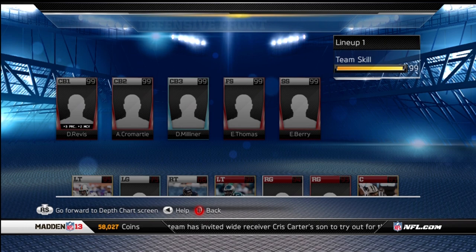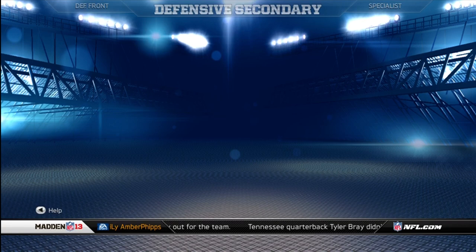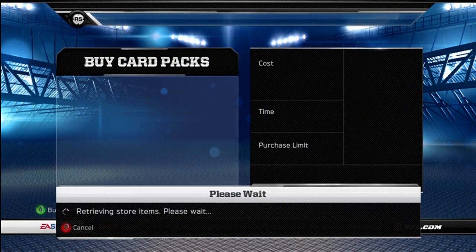Now if we come over here, I have the collected D-Milner card — collected him, bought him out for 520,000. I had all this recorded, the pack opening and whatever, but I'll buy one pack just so it's as if I just got him.